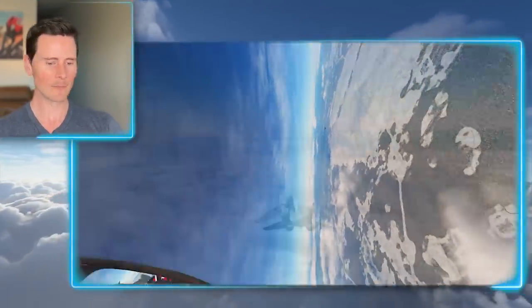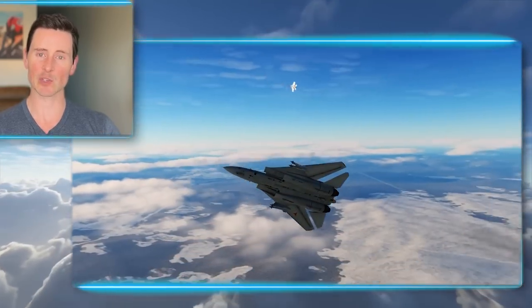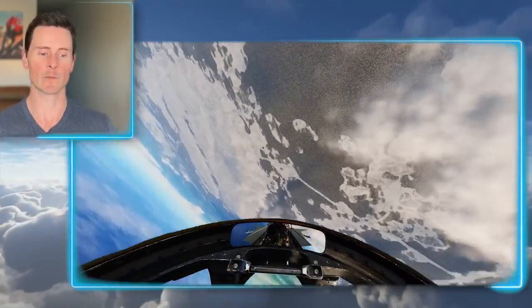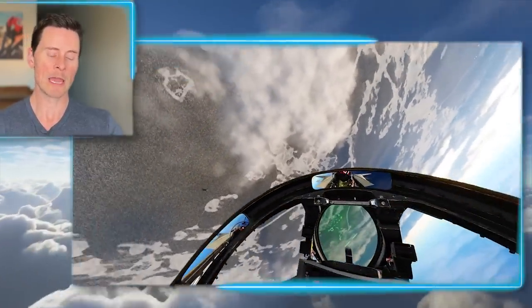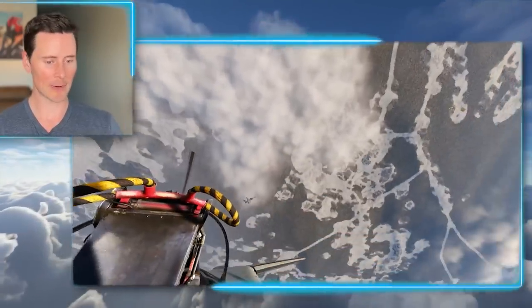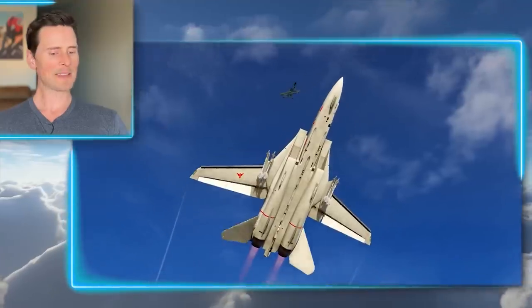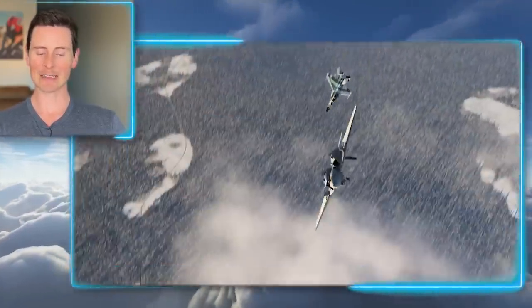Into the merge — looks like a one-circle fight, and the F-14 wings are swept back. That's on auto mode; those wings automatically adapt to whatever Mach number the F-14 is flying. If I see an F-14 come at the merge like that with wings swept back, I know they're going pretty fast, so I'm thinking they'll probably go vertical. But ultimately that was more of a horizontal fight, and there's a nice shot coming from the F-18.